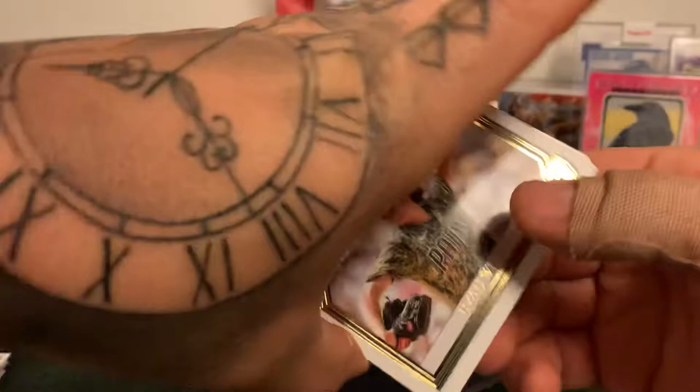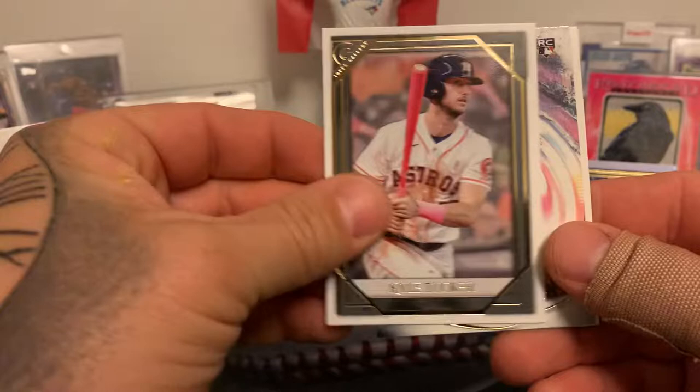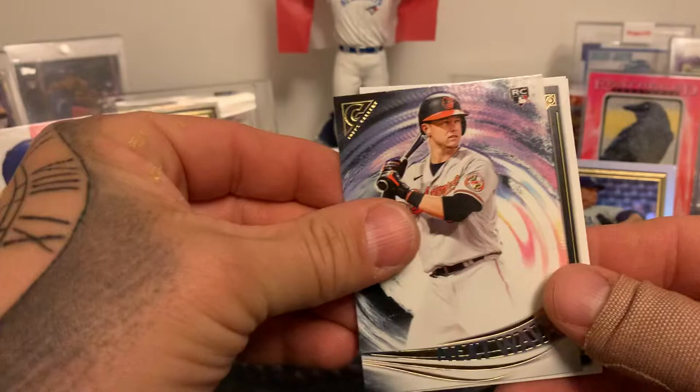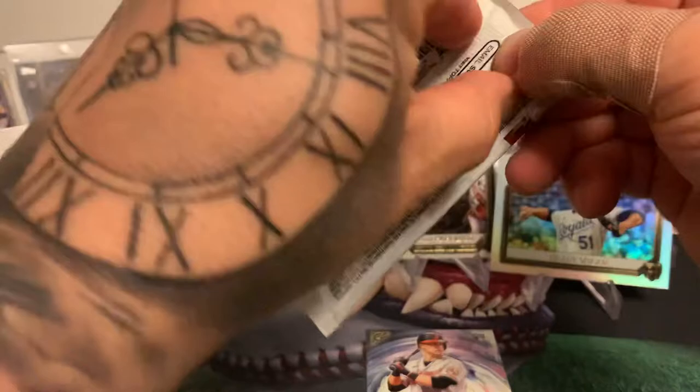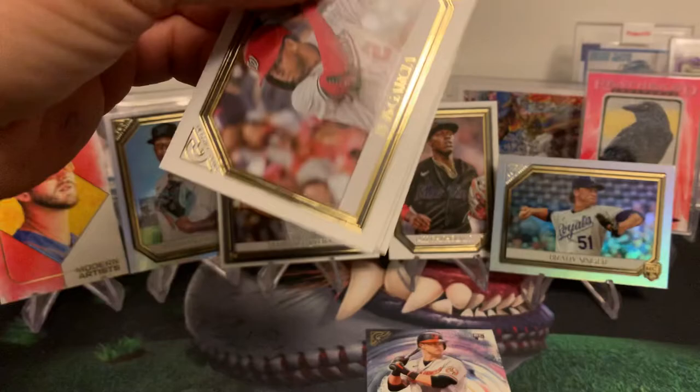We got a Ryan Weathers rookie and another artist card. Tucker, whoo! Next wave Ryan Mountcastle rookie — nice. We're not going to stand them all up now, let's save some room for the autos. Roger Clemens and William Contreras. I still think Roger Clemens — didn't make the Hall of Fame but still one of the best ever, steroids or not. Louis Garcia, another nice rookie there.